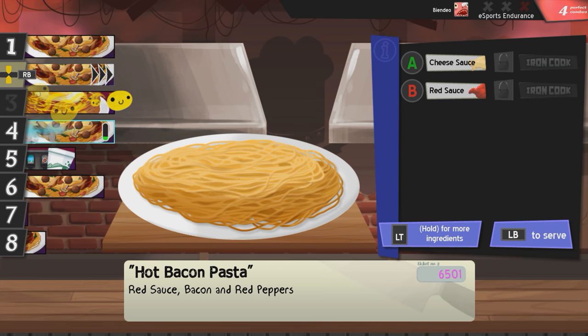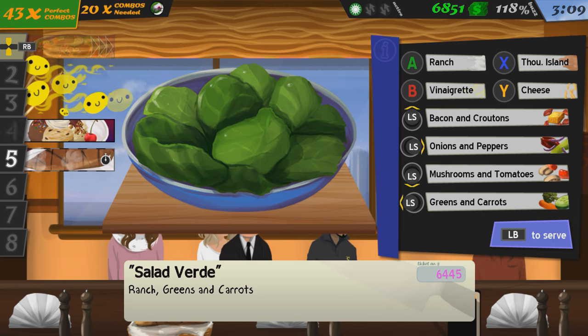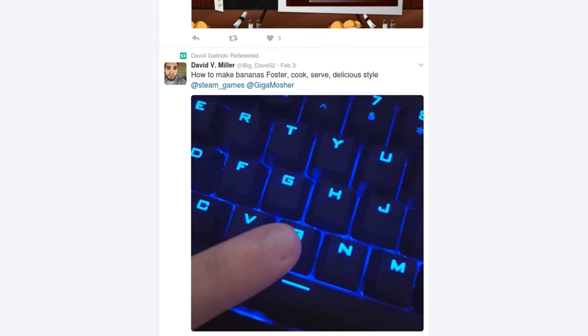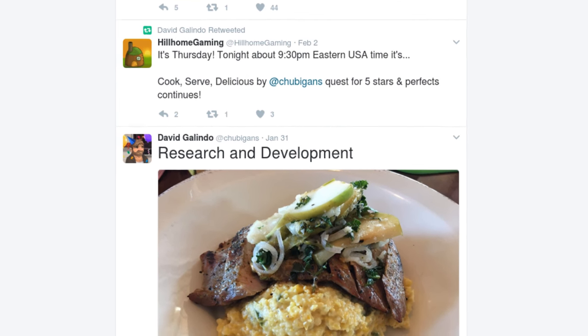And I mean real challenge because this game is so hard. Cook Serve Delicious is $10 on Steam, or about $5 on iOS and Android, and there is a sequel in the works aiming for a release this year. I also recommend following the lead developer Chubbigans on Twitter because it really makes you want to eat something.